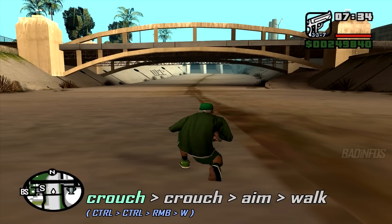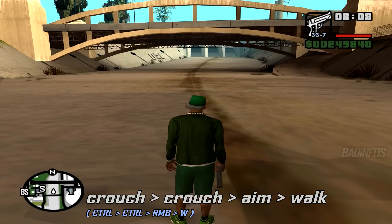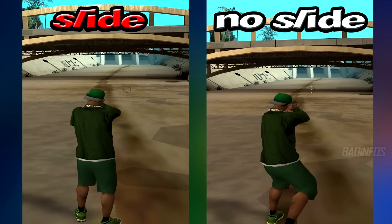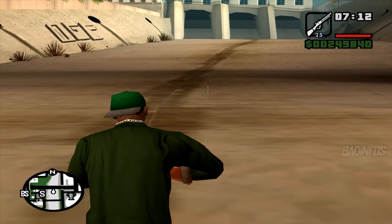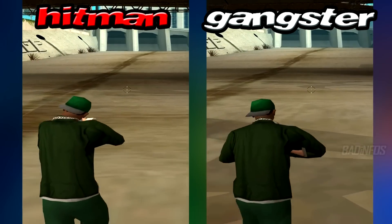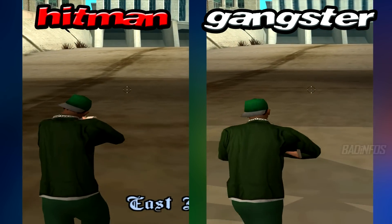Do you want an even slower slide? Well, I have you covered. Start crouched, crouch, aim, and immediately move — again: crouch, crouch, aim, move. This is the slide with the same speed as regular aiming, so you would never really want to use it. The strafe speed is slightly different with different weapons, so the slide speed is also different. For instance, you can slide a lot faster with an AK-47 at hitman level than at gangster level.